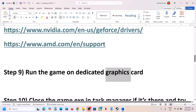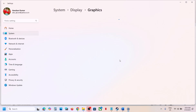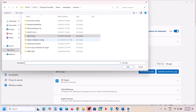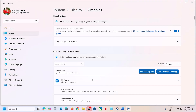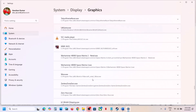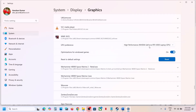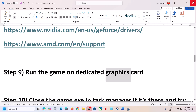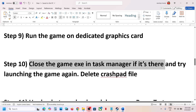The next step is to run the game on the dedicated graphics card. Type Graphics Settings in the Windows search box, click on Graphics Settings, then click Add Desktop App. Navigate to the game installation folder, open the game folder, select the game exe file, and click Add. Once added, find the game in the list, click on it, set GPU Preference to High Performance so your dedicated graphics card is selected, then launch the game and check.